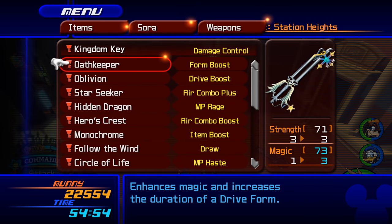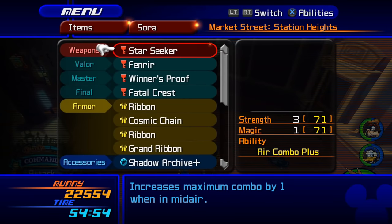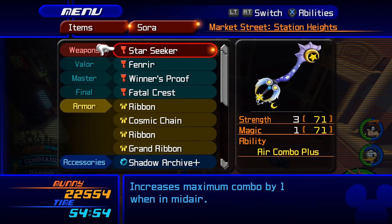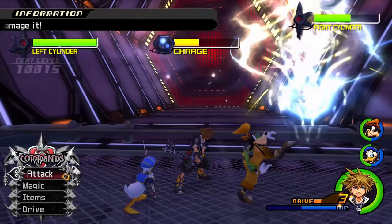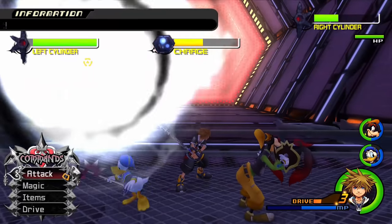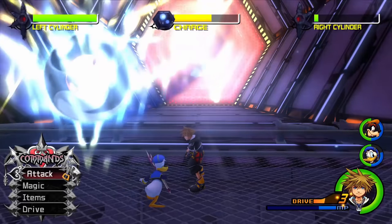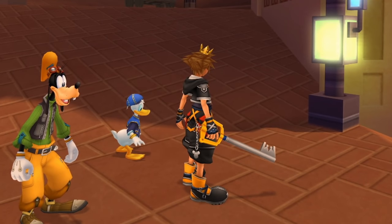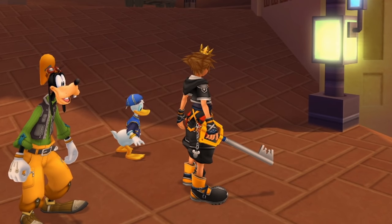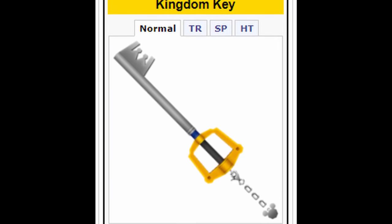Keyblades in Kingdom Hearts 2 work a little differently from the first game owing to the new combat system. We still have our strength stat and our magic stat, and you'll see that the strength and magic stats are much more in line with each other in this game. The magic stat this time around doesn't add bubbles to a bar like it did in the first game because the bar is very different.